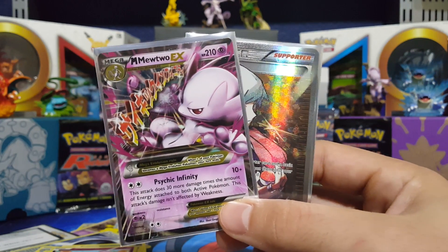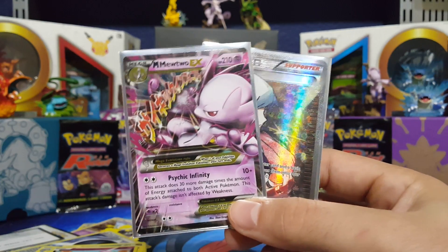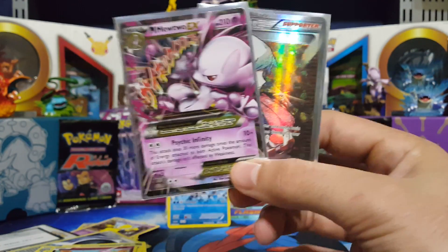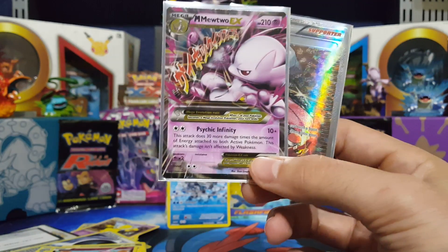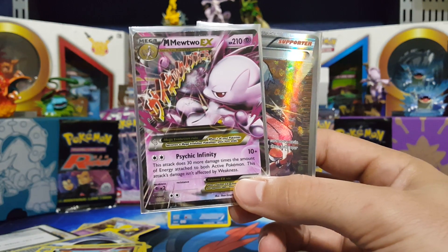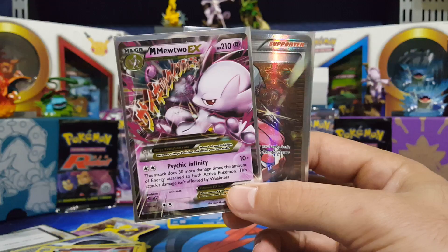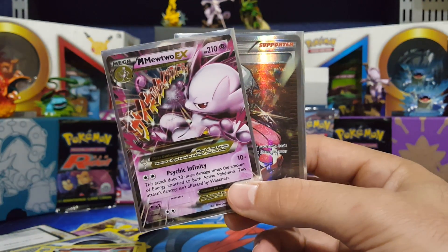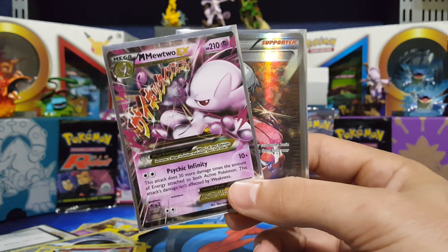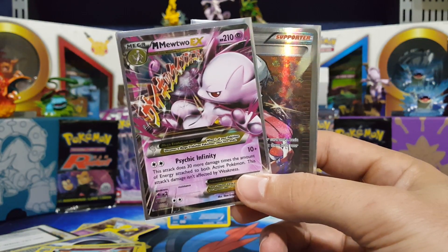I do have a little bit of an announcement to make. This coming week my brother will be home for fall break from school, so we are actually going to be doing a booster box battle. He'll be opening up an Ancient Origins and I will be opening up a Breakpoint, and we're going to battle and see who can get the most points. So let's look forward to that this coming week guys — it's going to be crazy. It's your boy Beans and I'll see you guys in the next episode. Peace.